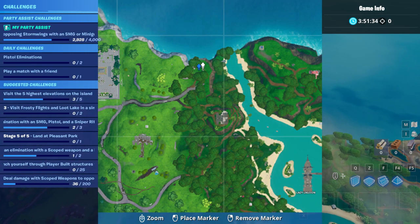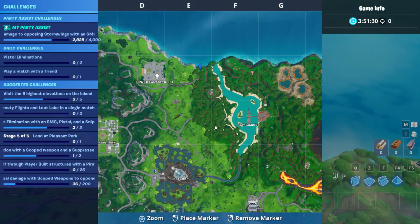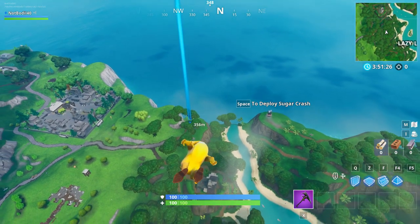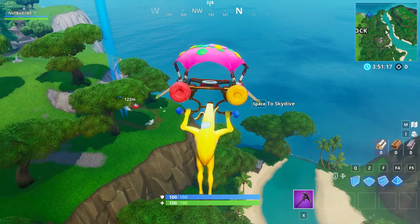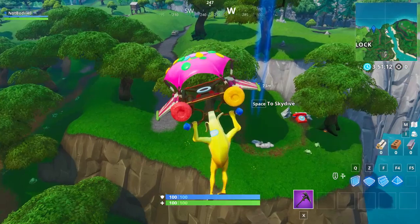For stage 2 you gotta dial Pizza Pit, which is another telephone located right on top of the map near the Block and Lazy Lagoon. So we're gonna be heading straight to the phone. This phone is actually red so it's easier to spot, but it is challenge stage 2, so you do have to do the Durr Burger phone on the mountain first.